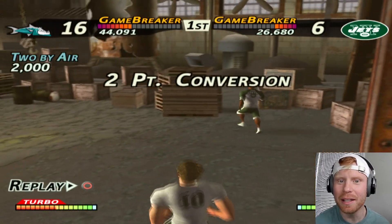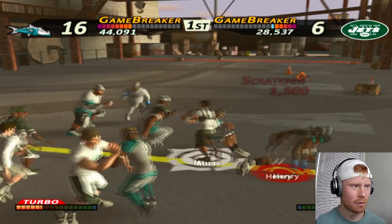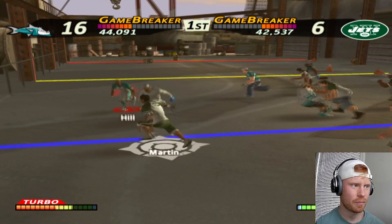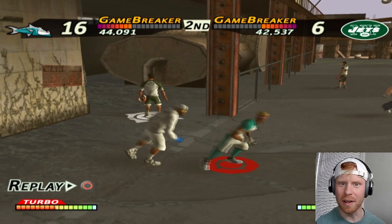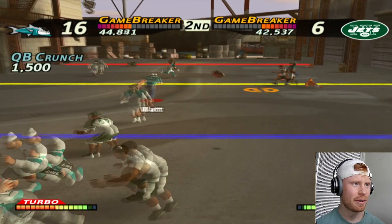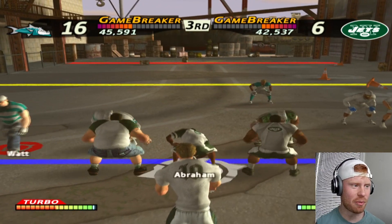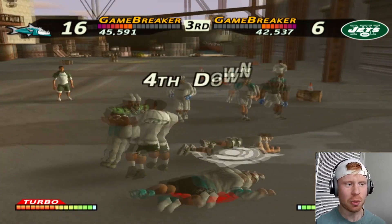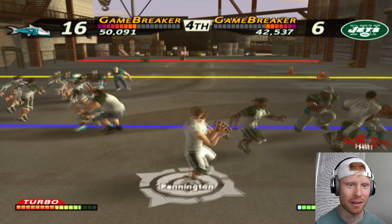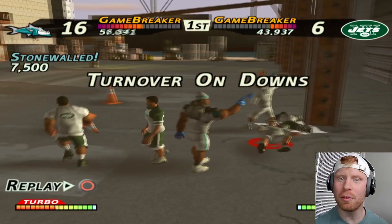Tyreek is carrying us in this game. They got some run power on the Jets — good defense. TJ Watt, newest member of the Tuna defense. It is third down. I'm gonna bring TJ Watt on a blitz, which gets Trent Williams open for a sack. We're doing that again, but this time we're bringing the fastest player on the field, Tyreek Hill. Turnover on downs.